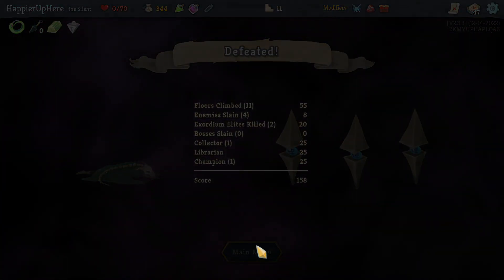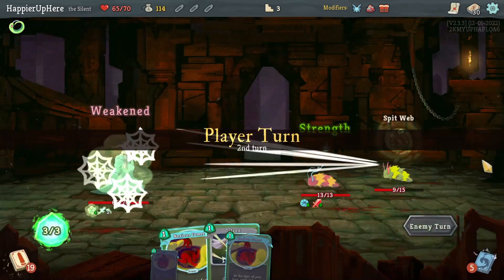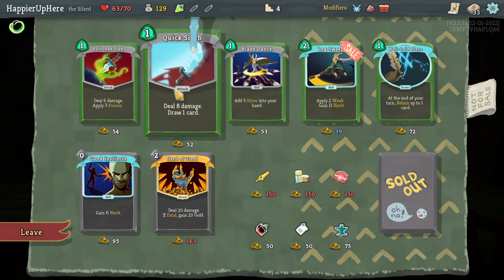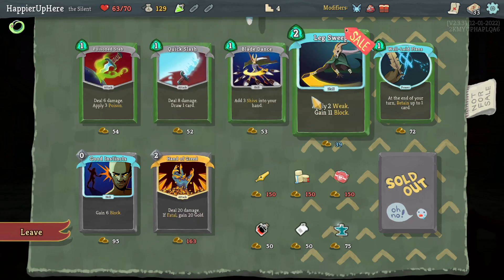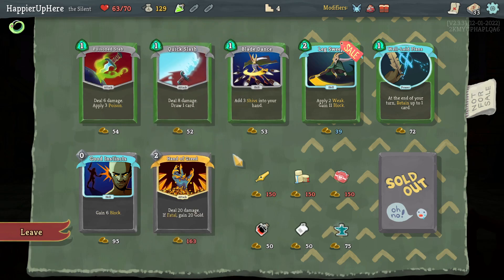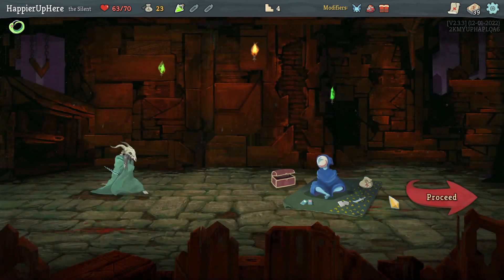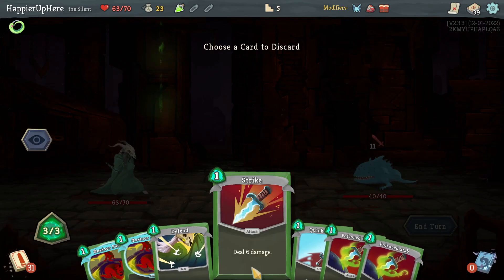At the shop — obviously I can't afford any of the relics. Blade Dance might be good, Quick Slash might be good; I can afford two of them. Let's do Poison Stab and Quick Slash. Leg Sweep is cheap but I can't afford three cards. Let's do Quick Slash and Poison Stab. Jaw Worm again — I can't defend here, so I'll do one Defend and then Poison Stab.